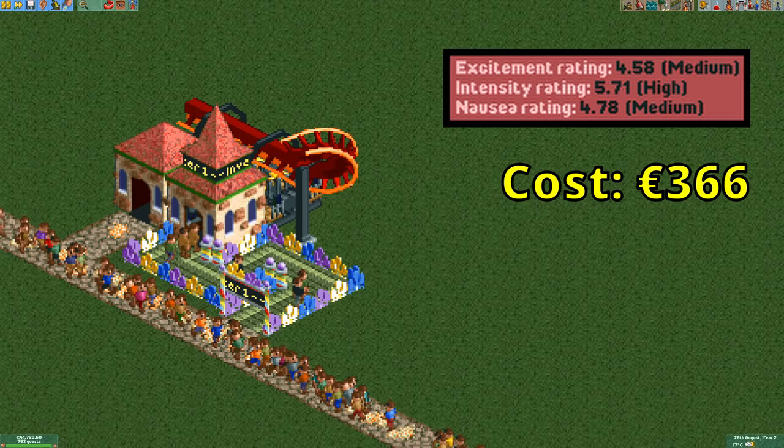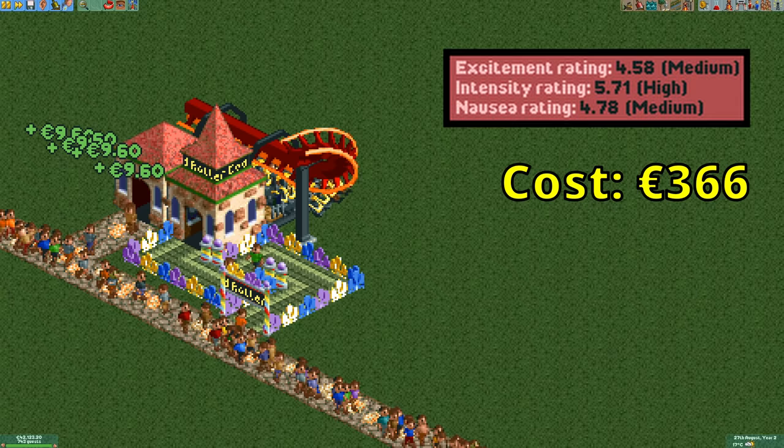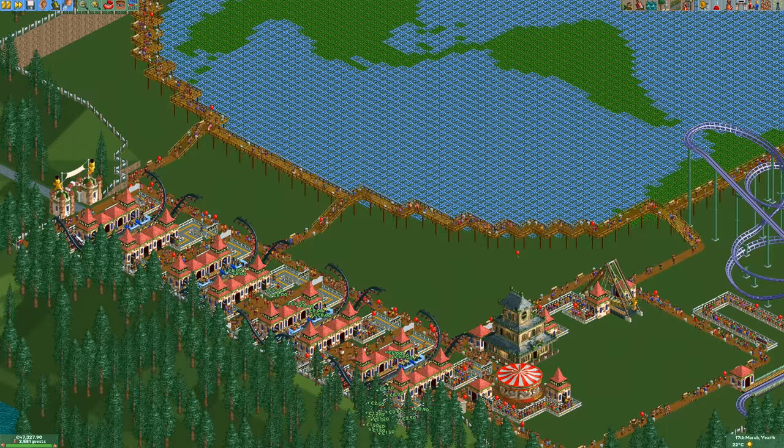In Open RCT2 you can also build the same design with the inverted coaster, as it now gets a launched mode just like in Rollercoaster Tycoon 1. It also has a bit higher stats so it can make a bit more money. Once again though I don't consider it better than the corkscrew coaster, as it is a little bit more expensive, causes a bit more vomit, and the inverted coaster is available in scenarios much less often than the corkscrew coaster.